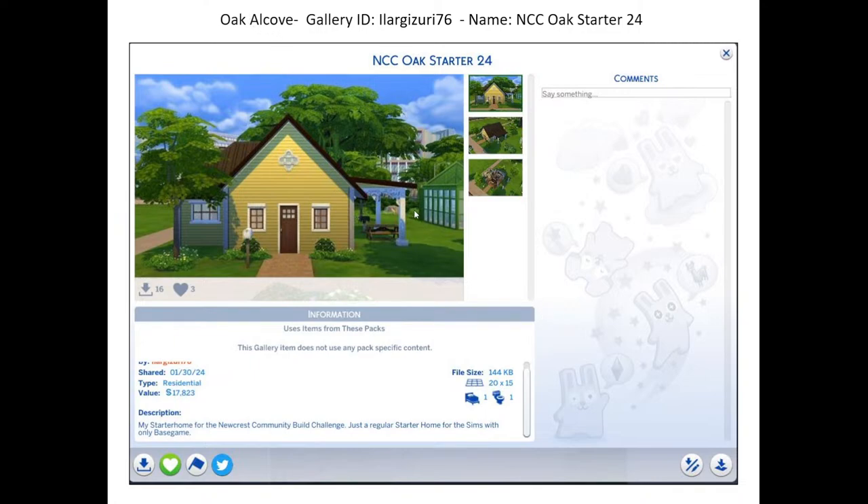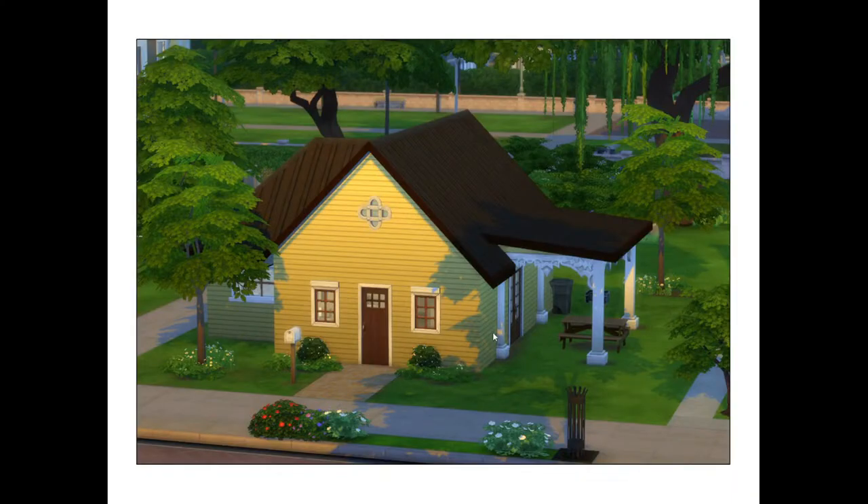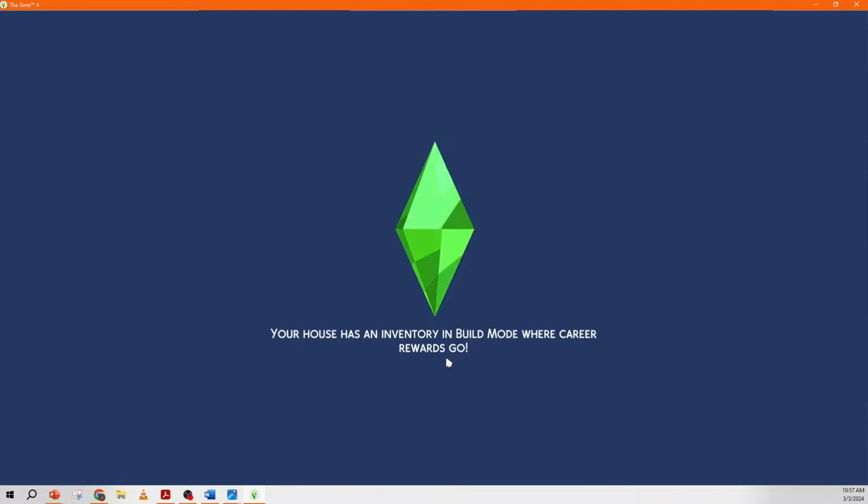This next lot is by Elargy Zuri 76 and the gallery ID is NCC Oak Starter 24. It's such a charming, adorable house — it reminds me of a small town, gothic Victorian inspired. Everyone did really cool builds with different kinds of amalgamations of theme. I thought this was an adorable starter home. I love these wonderful base game details on the porch — the trestles and the railings — I would totally start my sim's life in this home.